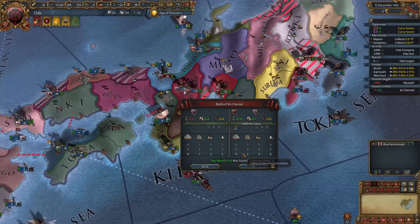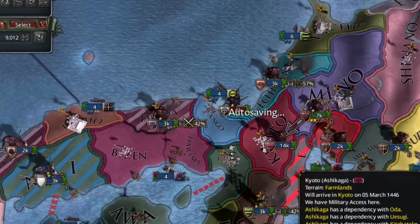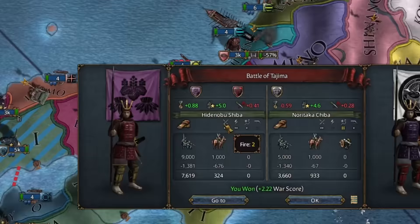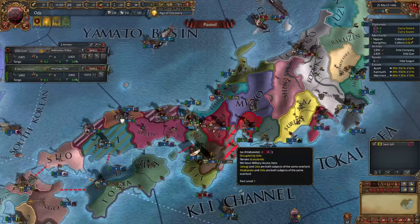With Yamana's capital gone, they pull their troops to re-siege it back and abandon the siege of Uesugi's capital. We finally finish the siege after nearly a year and destroy their fleet as well. Uesugi is taking their lands back, which leaves us in a bit of a dilemma. We want Yamana to exit the war, but if we destroy the enemy's army, they may stick around even longer. Uesugi makes the decision for us — Yamana will be stack wiped shortly.